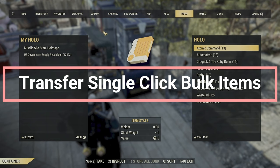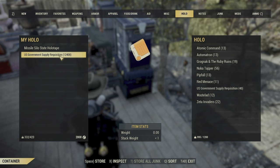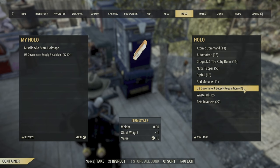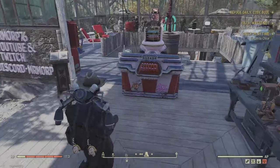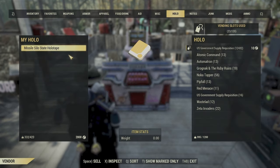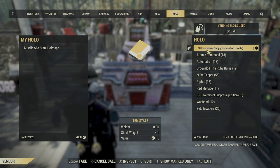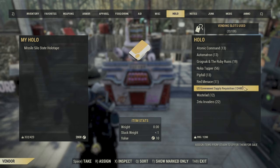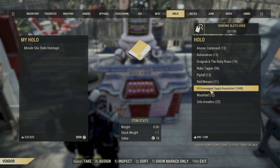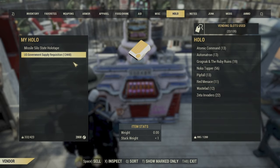Zero weight items in the game don't like to go into or out of the stash in stacks — you end up having to click hundreds of them one by one. Here's a simple trick: go to your vendor and put them up for sale, which lets you move them as an entire stack. While they're listed in your vendor, click cancel — that immediately puts the whole stack into your stash. To reverse it, go to your vendor, find the item, put it up for sale, then click it to take the entire stack back out.